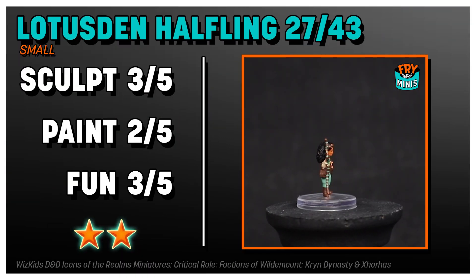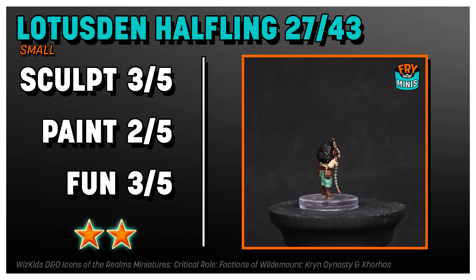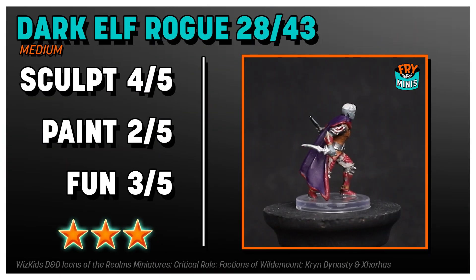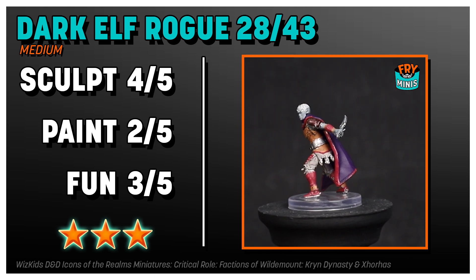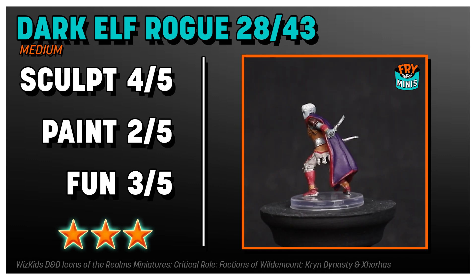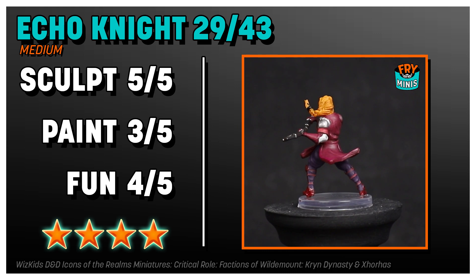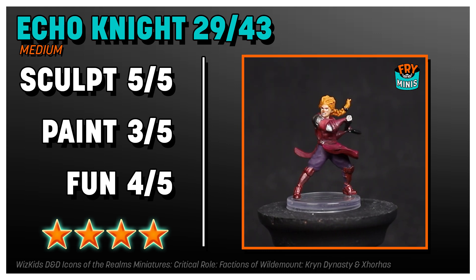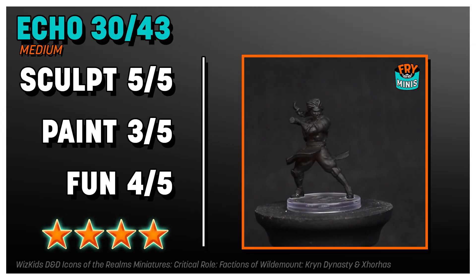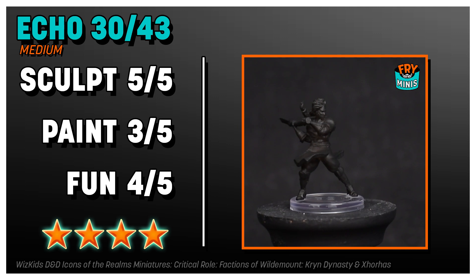I wanted to love the Lotus Den Halfling, the first mini in the Kryn Dynasty and Zorhas box, but the paint job lets it down too much. The staff kind of looks like a snake, which is interesting. Dark Elf Rogue — at first I thought I was going to love this paint job, but it is sloppy, blotchy, and just all over the place, though I like the sculpt with the cloak and the two back daggers. Echo Knight is really interesting — I think this is a really fun mini, the sculpt is excellent, the paint job could be better but it's nothing terrible. But what really shines is when you use it in conjunction with the Echo Mini, which is like the reverse, because that's a class ability — it can create a shadow. This is the reverse sculpt of it, and it's transparent, so you can see through it a little bit. These are both really cool.